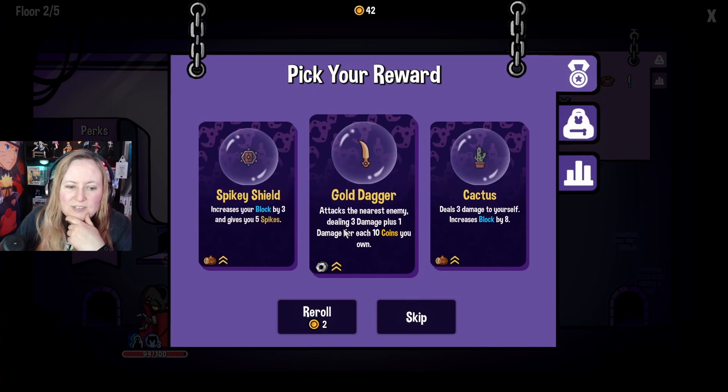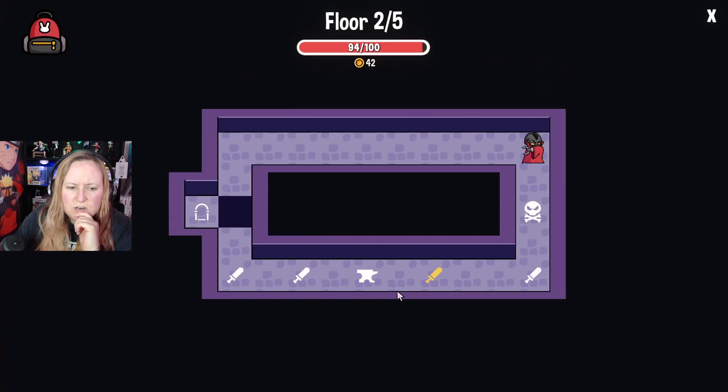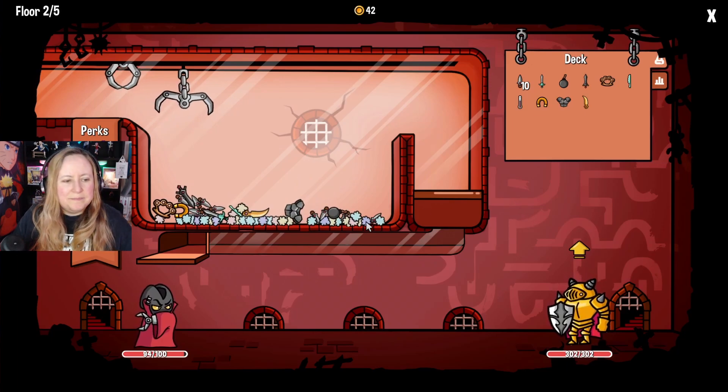Spiky shield - increases your block by three and gives you five spots. Gold dagger - attacks dealing three damage plus one damage for each ten coins you have. Crystal glass - deals damage three times to yourself. Let's try this one. This game is a bucket load of fun, I'm loving it.